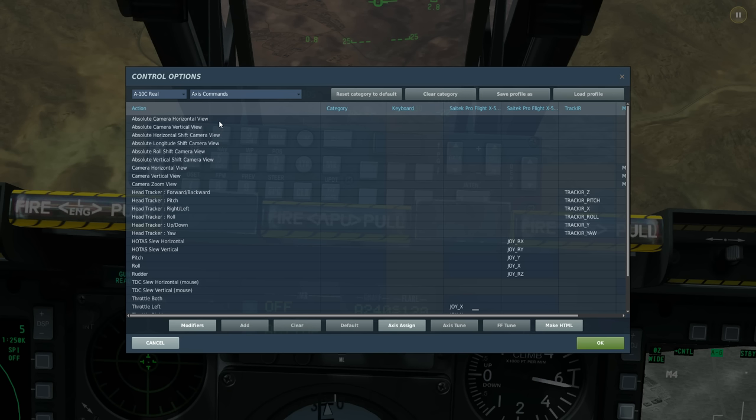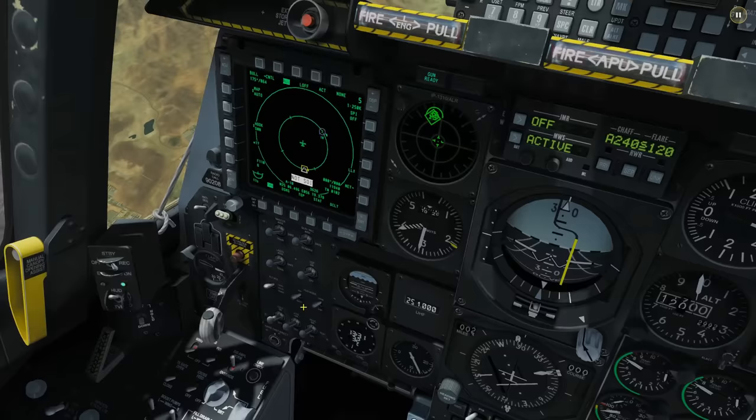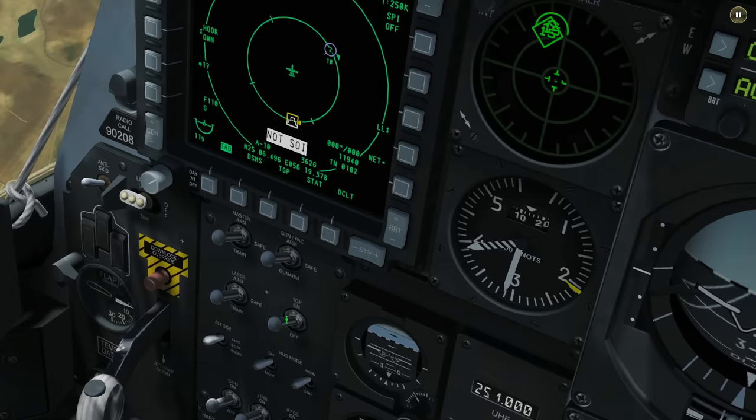We also need our HOTAS slew — the designator left/right horizontal and vertical — those two controls I'm wiggling here. Also, on our AHCP panel we must ensure master arm is on, laser arm is on if we're going to be lasing, and TGP is switched on if we're going to be using the TGP at all.